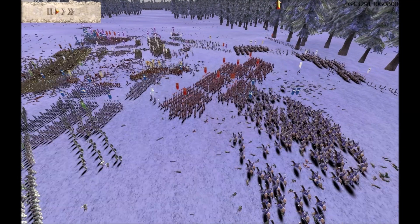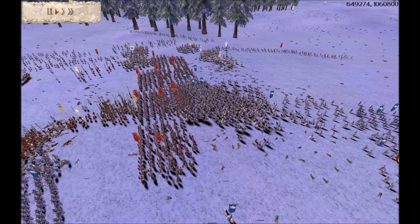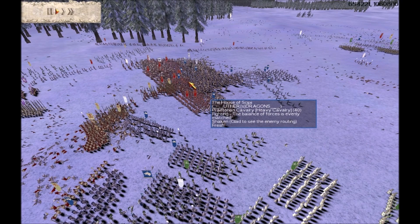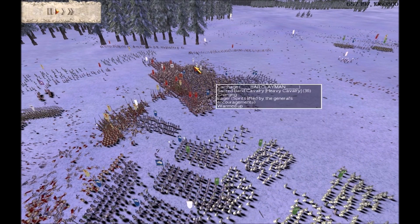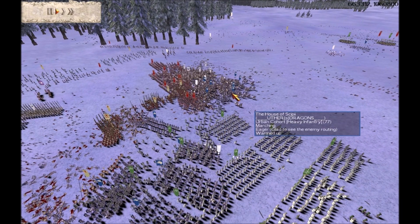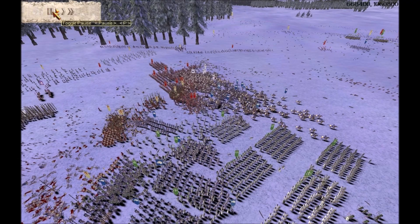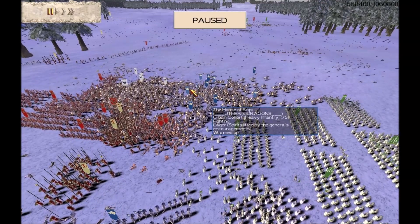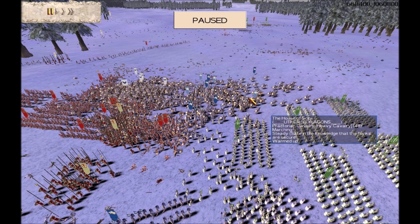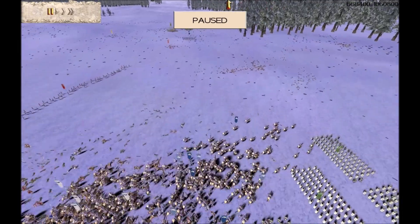Bang! He smashes in there, really putting pressure on Mantu's general unit, trying to kill that general. But you can see that Barkyman's counterattacking with his Sacred Band cavalry, and Cleominus is moving a couple of his Spartan units in there as well to counter Uther's cavalry. The best thing for Uther to do is pull back or he's going to lose a lot of cavalry. You can see what Uther was trying to do — take out Mantu's general. But he's had several of his cavalry units routed, though they may well rally.